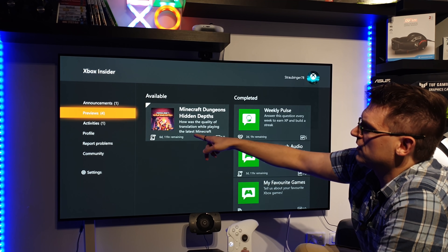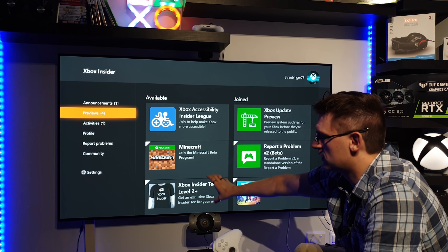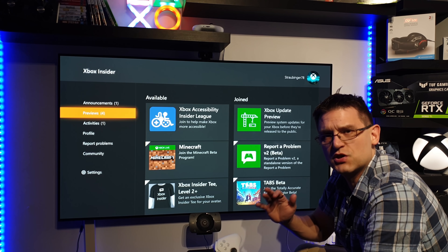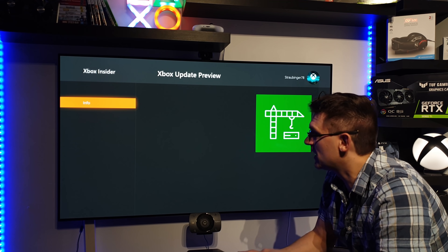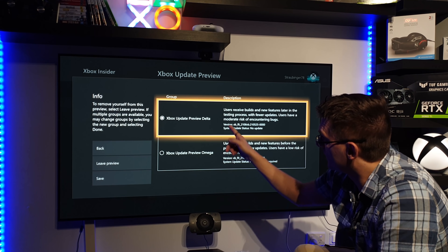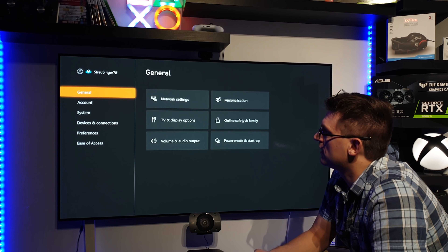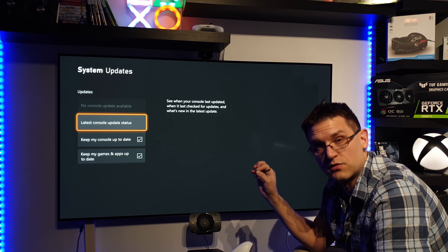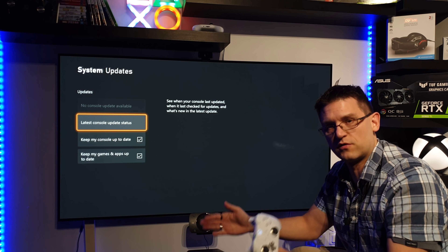Under Preview and Activities, when you reach level two you can change your channel to the Delta channel, which you need to get the latest update. When you have done this, jump out and go back to your settings menu, then go to System and Updates. Your console should now tell you there is a new update available because you're on a different software channel.